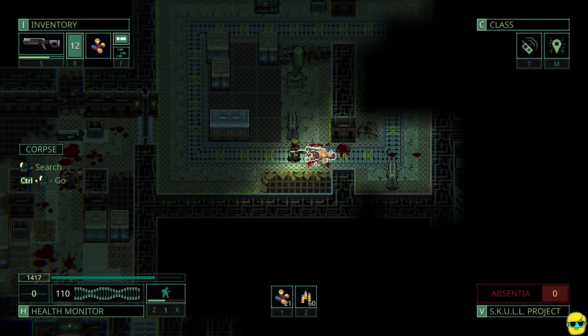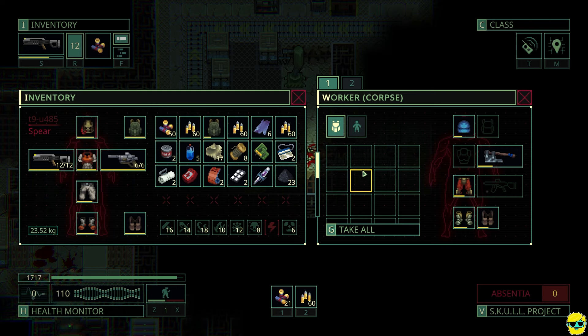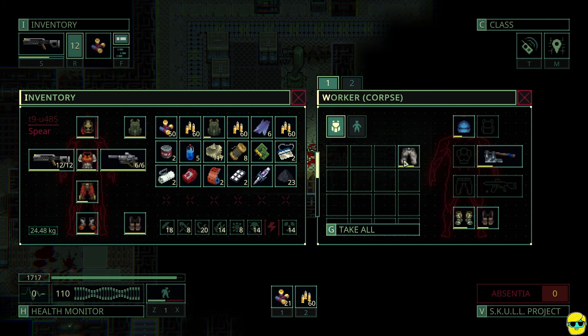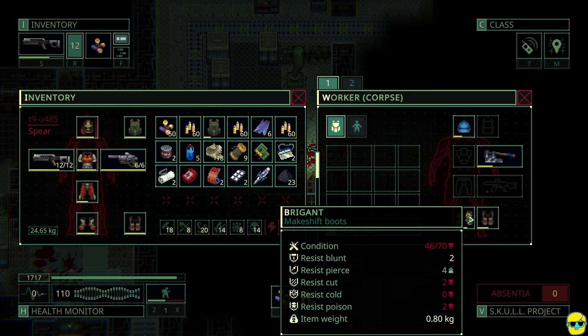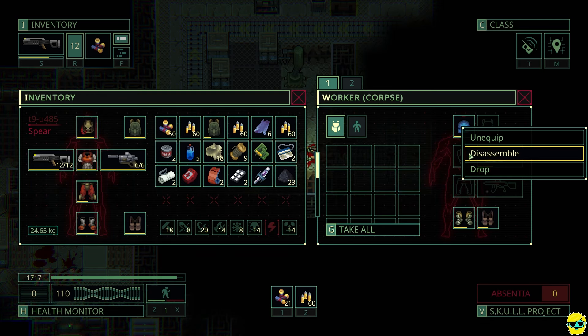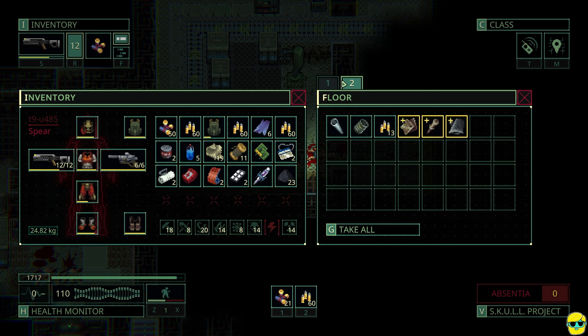I can't fit any more 9mm bullets, but that's fine. This guy has some soda — let's eat it. He also has these working pants, which are an upgrade to our armor. You can see they don't have pierce, but they do everything else better, and they do poison resistance. So I'm going to switch it up. These boots — meh, not that great.